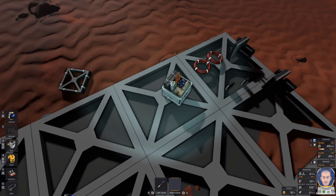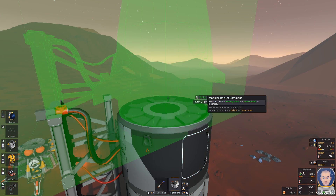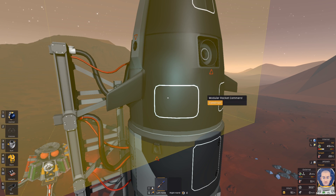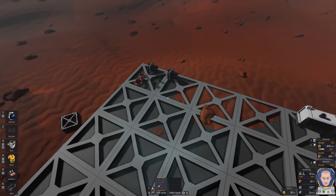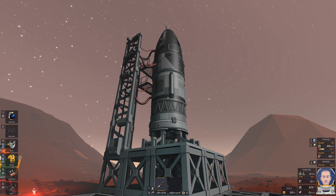We need a command module, so let's place it on the top of the rocket just like that. And of course I need to finish it. These are the planets where you can fly — we will talk about it a little bit later. So the command module is finished. We do have the basics for the rocket, it looks like this and I like it a lot.